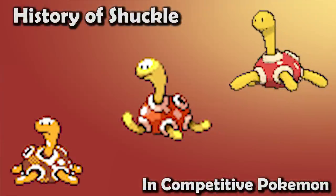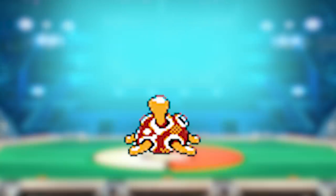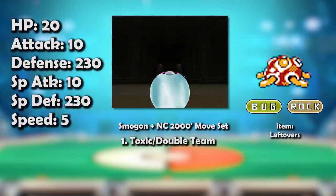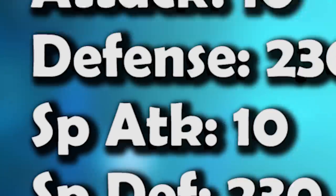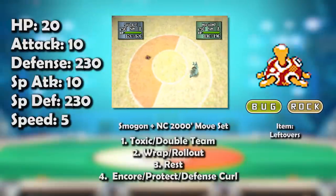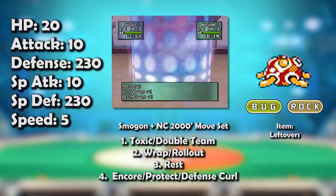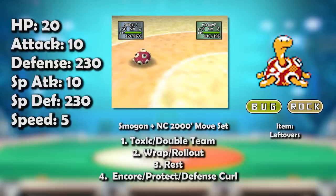In this video we'll be covering popular competitive formats. Base 230 defenses — this Pokémon must be impossible to kill, right? Surely that must make up for its literally worst stats in the game in every other area. Seriously, Shuckle's Defense and Special Defense may be the best ever, but its Speed and Special Attack are tied for the worst.